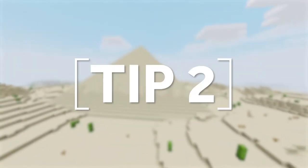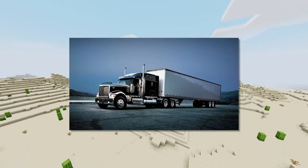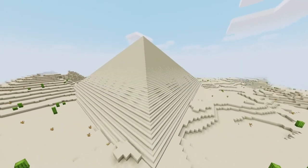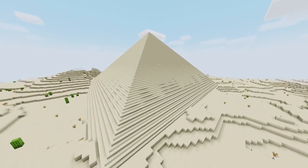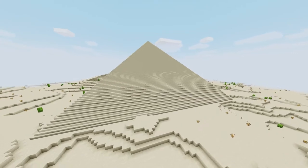Go big or go home. If you're going to be building a pyramid in survival, you'll need a few metric truckloads of sand if not more. On top of that, with a design as simple as a triangle, it's a good idea to upscale your ambitions until you're building a massive structure.